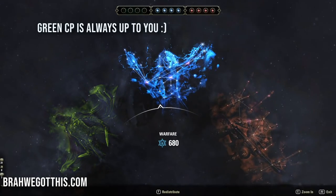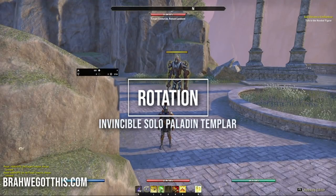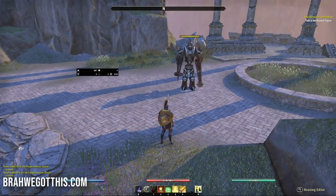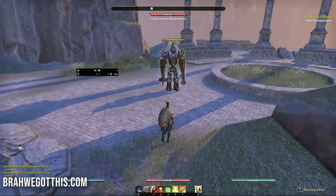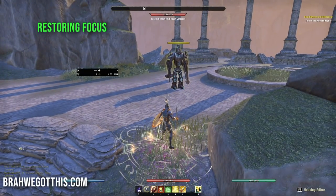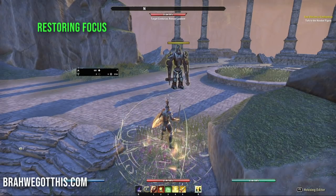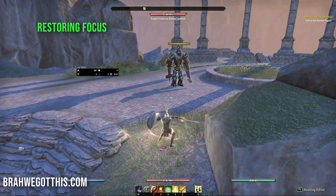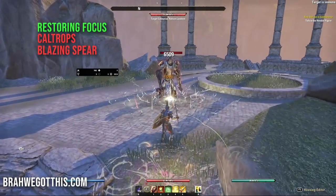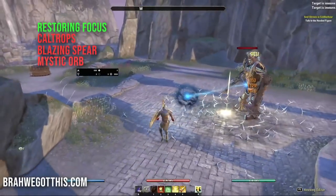Now for the rotation - it's pretty simple but requires attention on the front bar. On the back bar, initiate with your Restoring Focus circle, then throw Caltrops, Blazing Spear, and Mystic Orb. Throw Mystic Orb after Caltrops because enemies will start running toward you once Caltrops lands - so get your other AOE down first so Mystic Orb can travel through all the enemies.